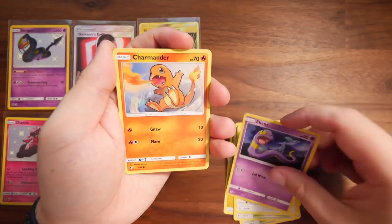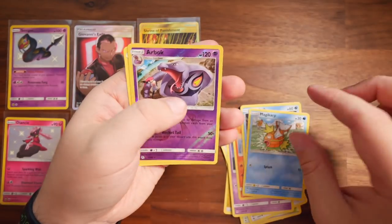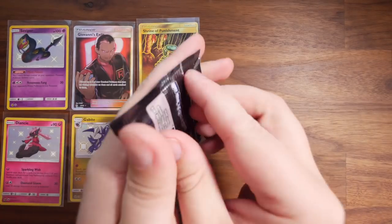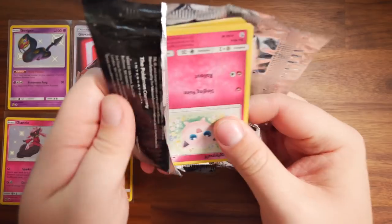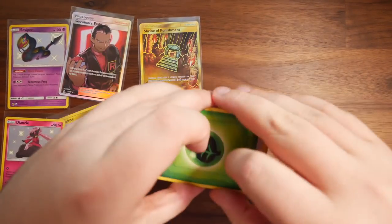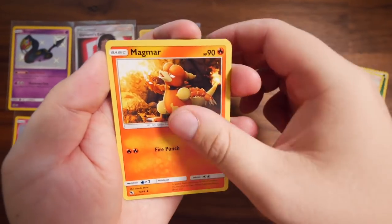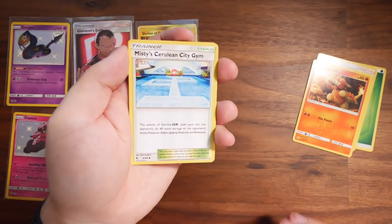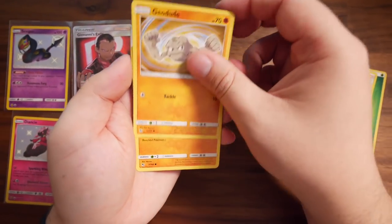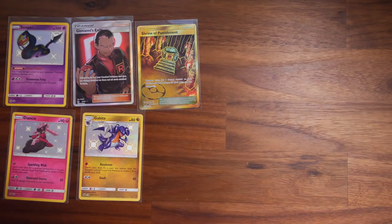We've got a Magikarp, a Reverse Holo Arbok — that's like the first reverse holo in a while — and a Mr. Mime on the back. Next pack: Leaf Energy, Lieutenant Surge's Strategy, Magmar, Misty's Gym, Jigglypuff, Ekans, Geodude, Cubone, Eevee. We have a Reverse Holo Charmeleon and a Mew at the back. Two reverse holo packs in a row — I haven't had that for a while.